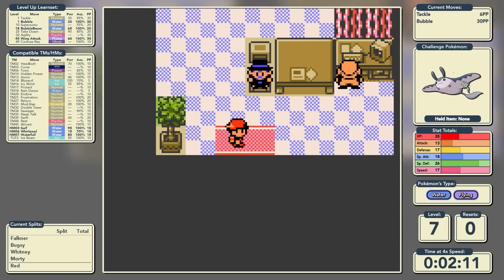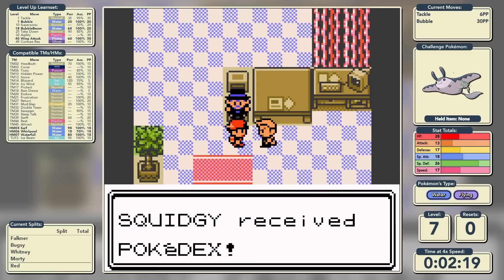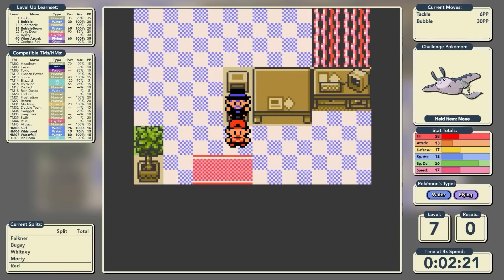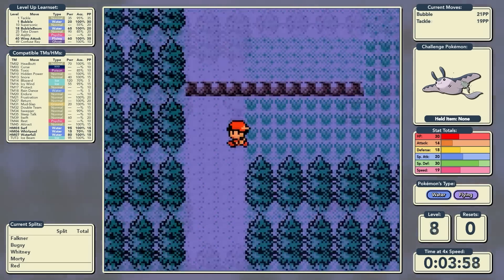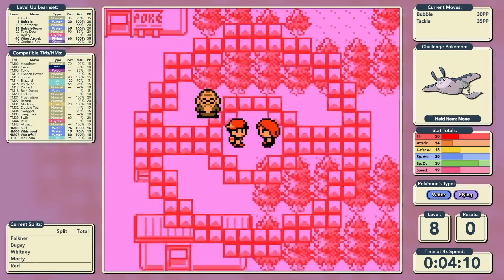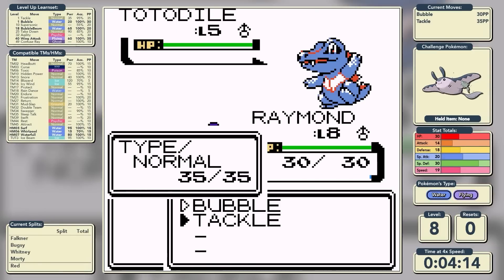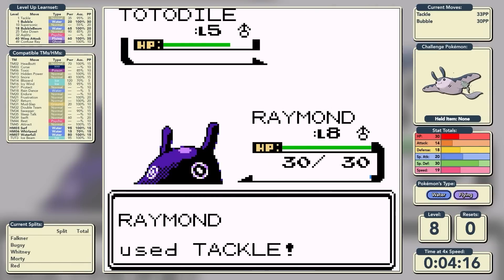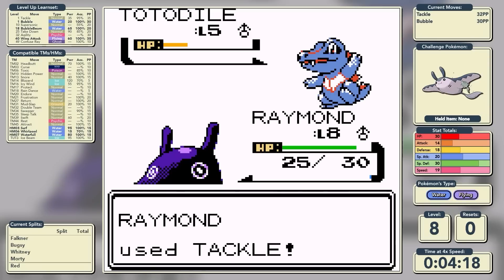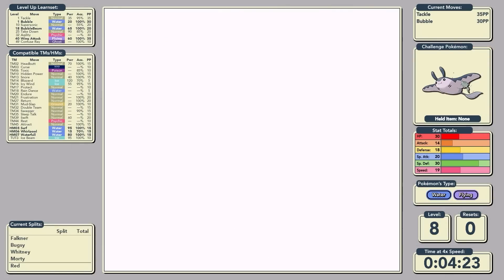While Mr. Pokemon and Professor Oak are talking with us, I'll take this opportunity to tell you I used the Universal Pokemon Randomizer to replace Cyndaquil with Mantine. That might sound counterintuitive at first, but Mantine is Water-Flying, so the only Pokemon the rival could have that would not be a type advantage for us is Totodile - hence why I picked Totodile in this run. And that's who we're up against now.